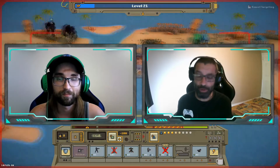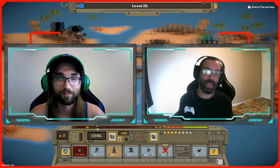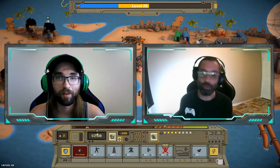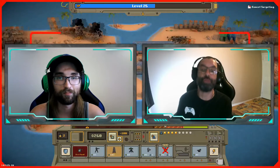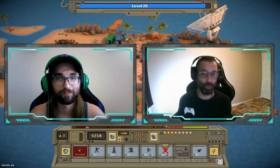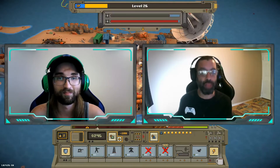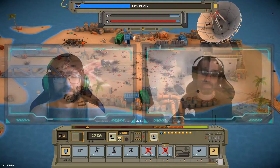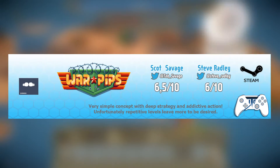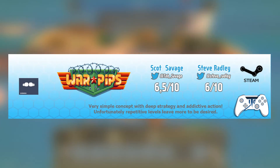Basically I'm exactly the same — everything you touched on about the graphics was the downside. You could have played it on anything, and with the way things are going with better graphics they could have improved them. The wave levels were too inconsistent — some would be easy and then it would be virtually impossible and very frustrating after 20 minutes. On that, I'm going to give this a 6. Warpips is a very simple concept with deep strategy and addictive action. Unfortunately, repetitive levels leave more to be desired.